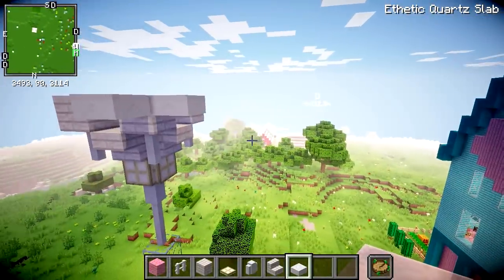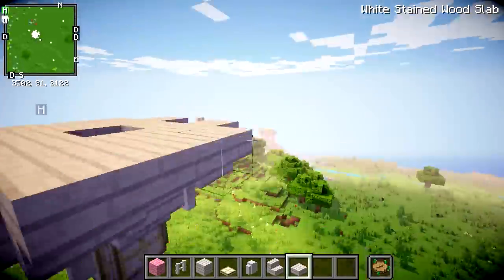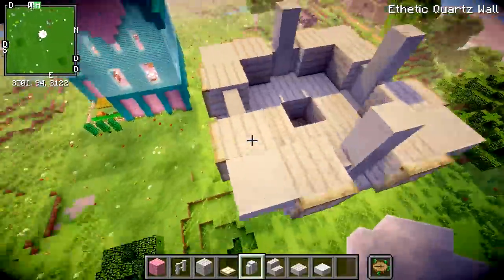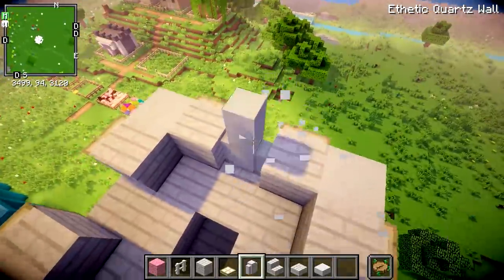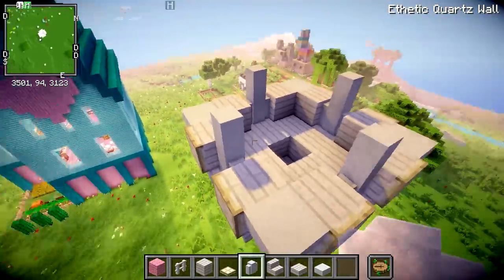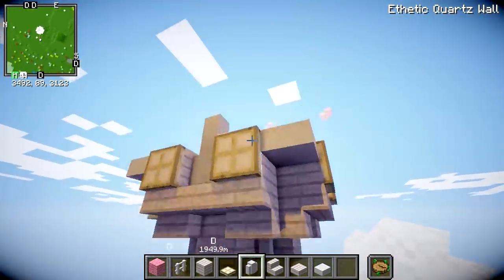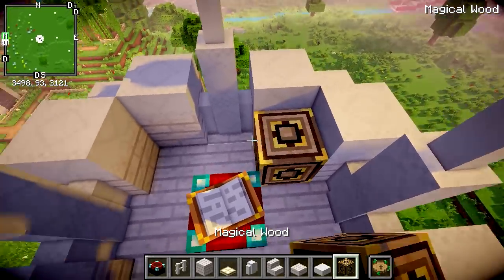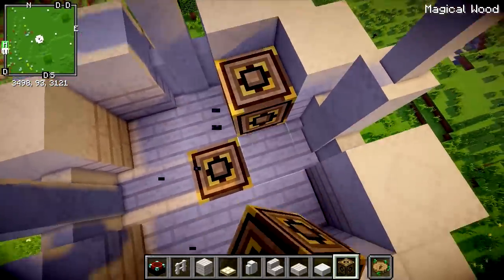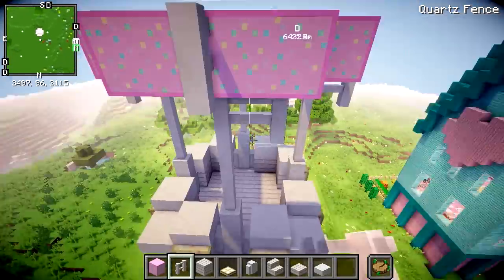I used the picture Lizzie gave me and tried copying it block for block, but I couldn't really see what was going on in those pictures so I had to wing it quite a lot. At first I thought we could put the enchanting table in the basket of the balloon — that'd be really cool. But the balloons I built from the design had baskets only three by three wide, so the enchanting table wouldn't have fit and I had to rethink my strategy.